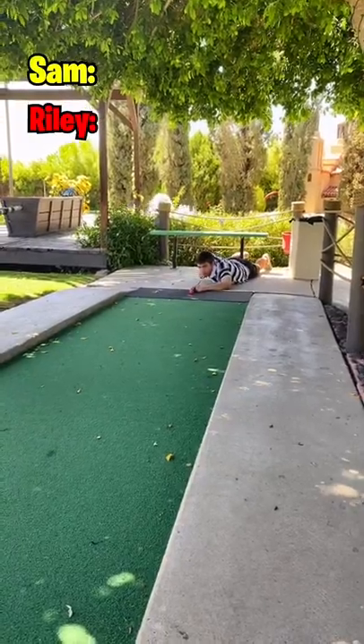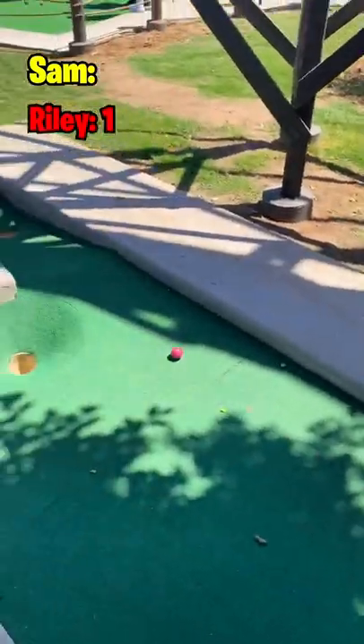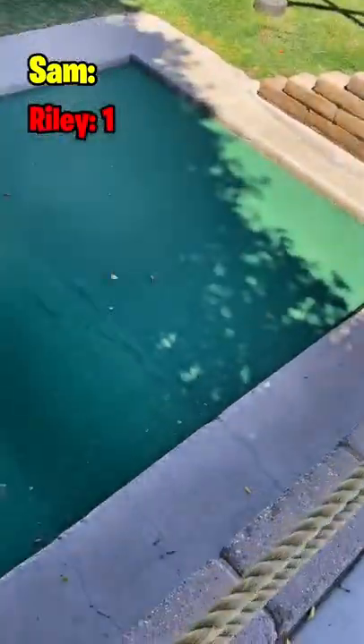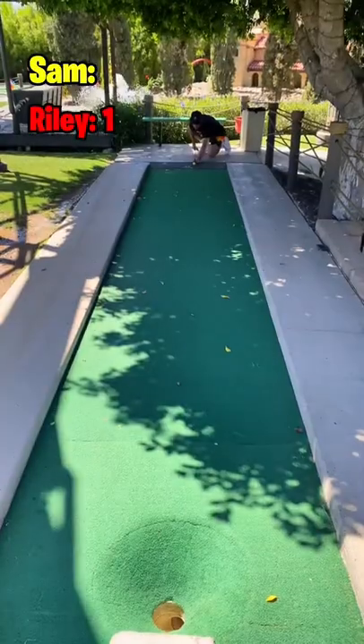Today we have a game of eight ball mini golf where every shot has to be hit like you have a pool cue. Riley goes first and he's going to leak out into the hole on the right, which puts you onto a lower tier green. He has a pretty tough attempt to putt.